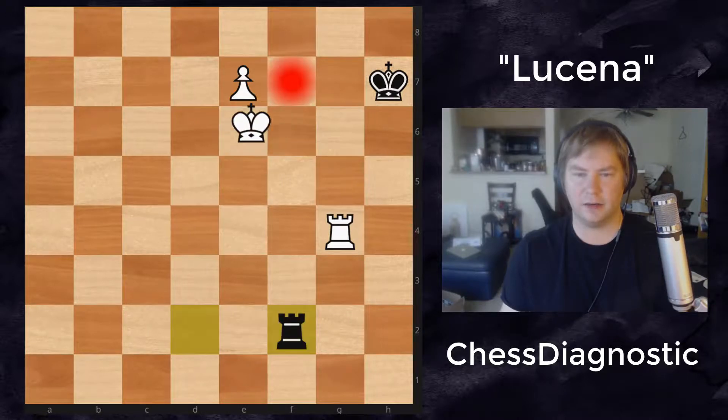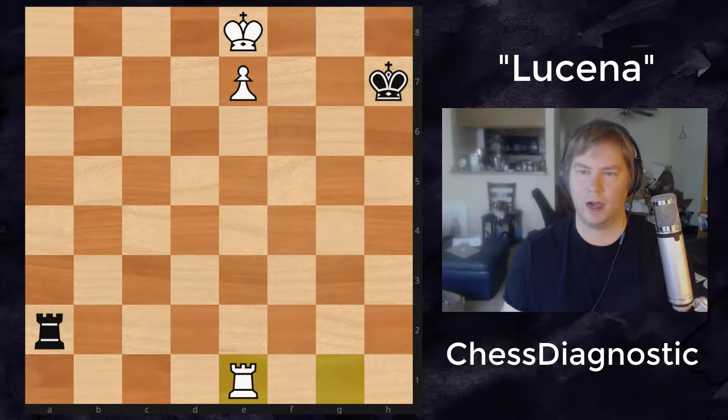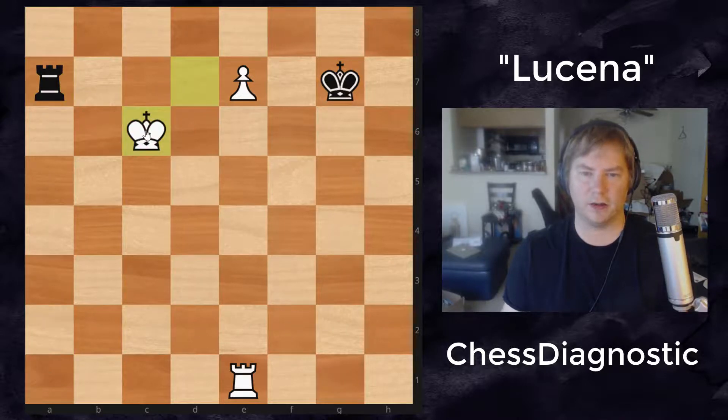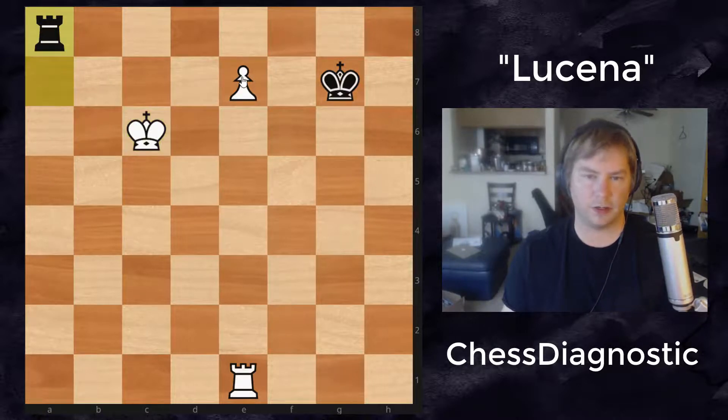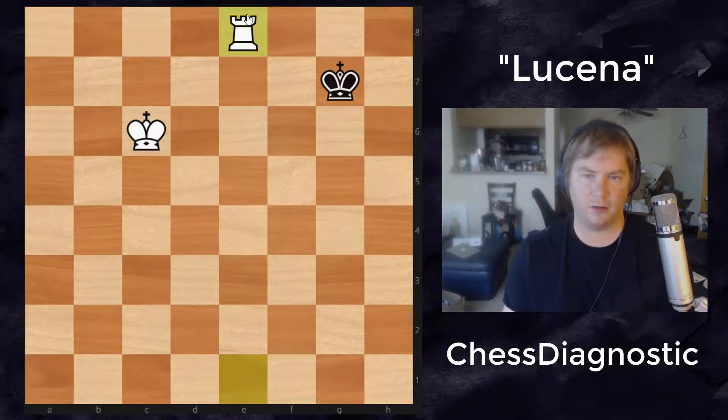Another idea is to simply play rook to e1 or rook to d1 — those are actually other winning ideas. The idea is just to protect your pawn and then deal with the sideways checks of black. For example, if we play here, then black could play rook to g7, and now we can actually just play queen to d7. If we get checks like this, he can actually just bring out his king, and then black has to play rook to a8, queens, trades, and we get a simple king and rook versus king.